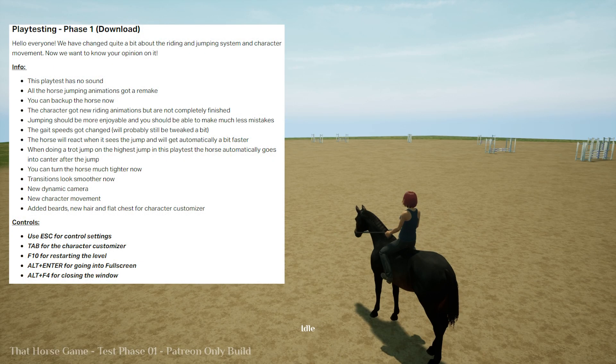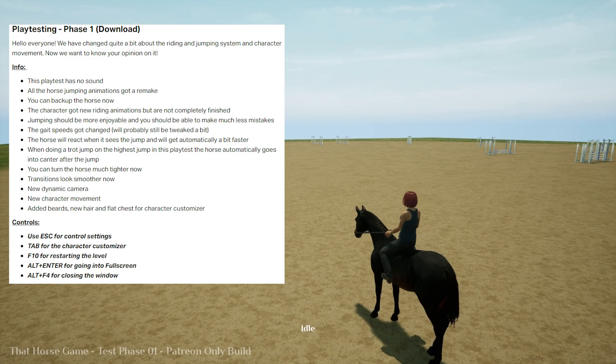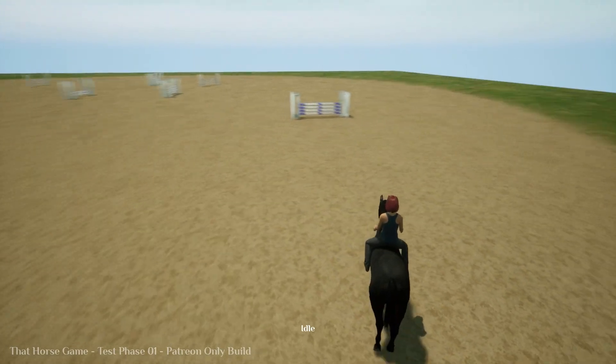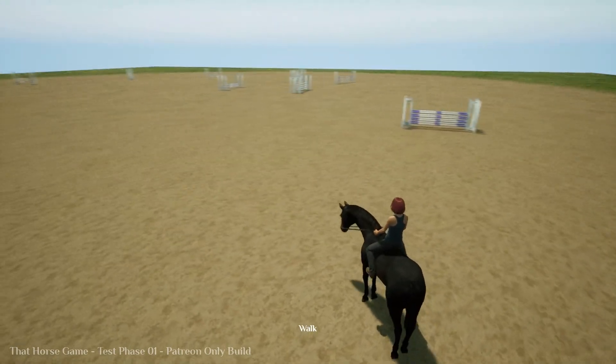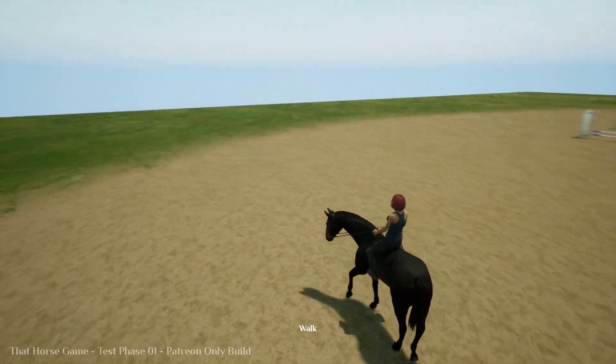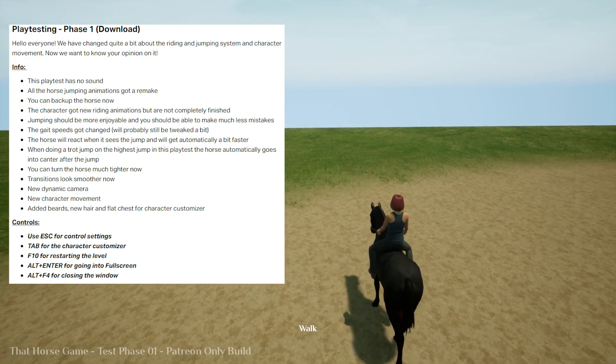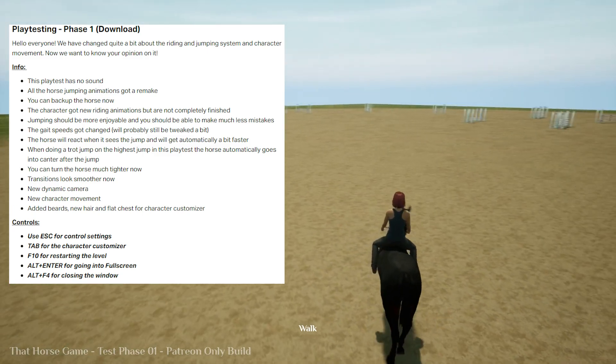The character got a new riding animation, but it's not complete or finished. Jumping should be more enjoyable and you should be able to make much fewer mistakes. The gait speeds got changed. The horse will react when it sees a jump and will automatically get a bit faster when doing a trot jump. In the highest jump in the playtest, the horse automatically goes into a canter after jumping. You can turn the horse much tighter now. Transitions look smoother, there's a new dynamic camera, new character movements, added beards, new hair, and a flat chest option for the character customizer.